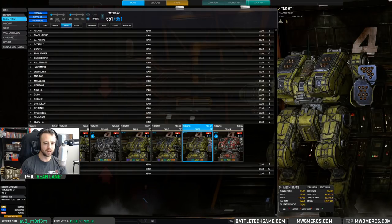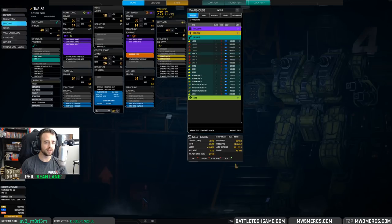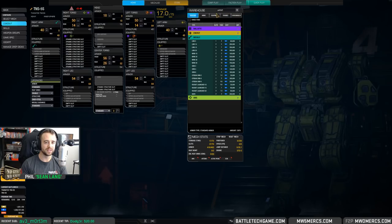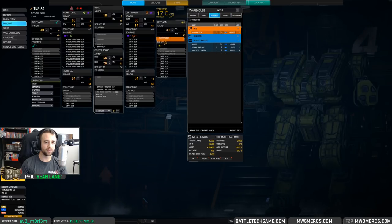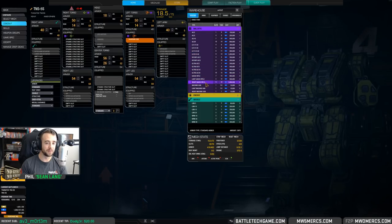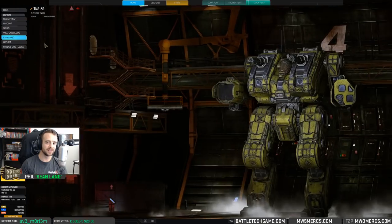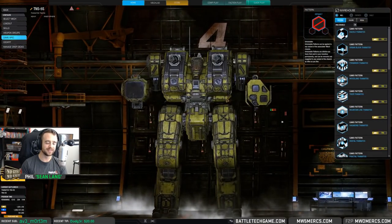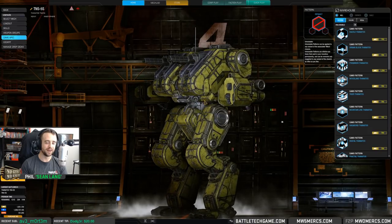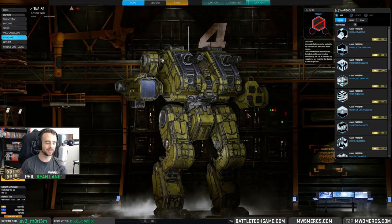The 5S pops out to me — this is something a lot of people are looking forward to. It's an ECM-capable dual gauss build. This comes with a light gauss already on top, but dual gauss — and I'm just going to leave it up there for a second. Enjoy the mech porn. High mounts, glorious mounts.